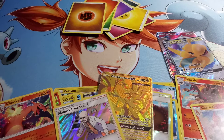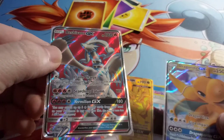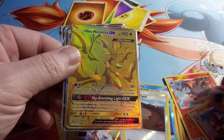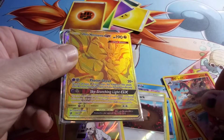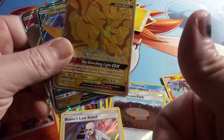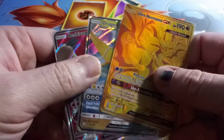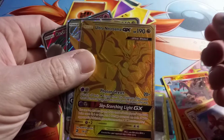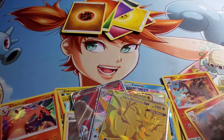Recap. Out of ten packs, we have pulled: first a Reshiram Full Art, followed by a Dragonite GX, and then we got the gold Willy Wonka Ultra Necrozma GX — that makes the third one for me. If you like this video, go ahead and give it a thumbs up. Any suggestions, just throw a comment down below. Subscribe if you want. We're going to try to open up more product and get the camera and everything better as we go along. Thanks for watching and enjoy.